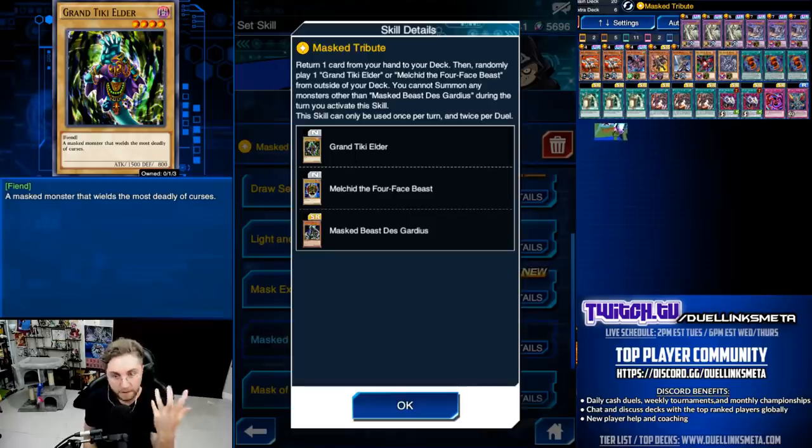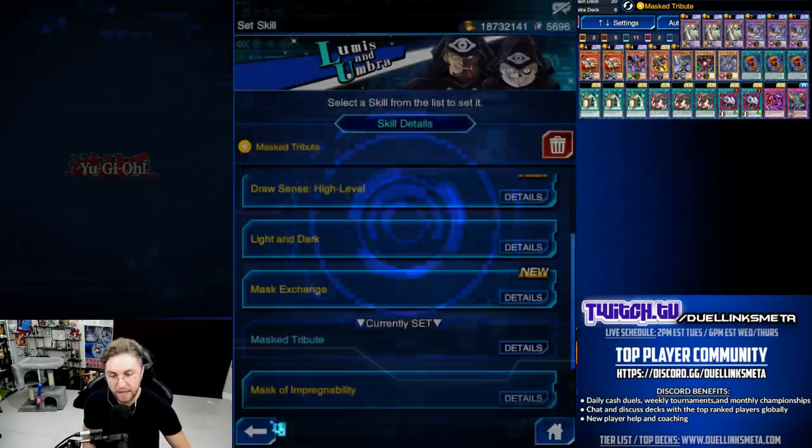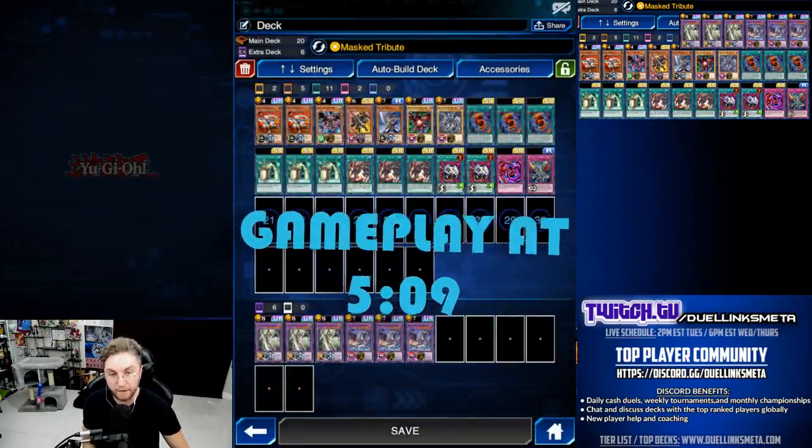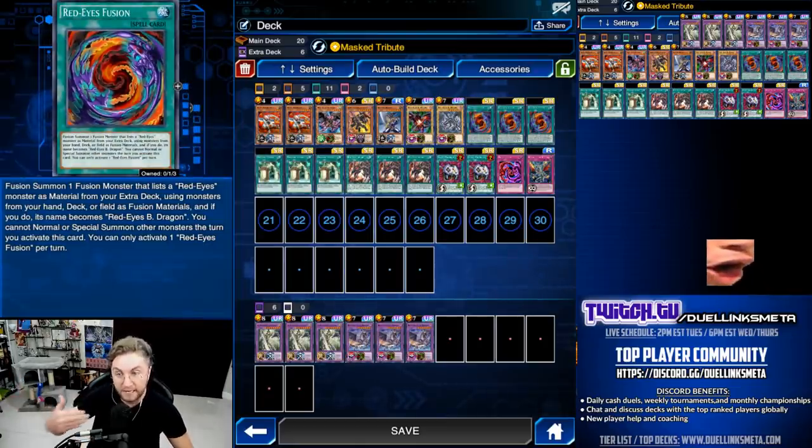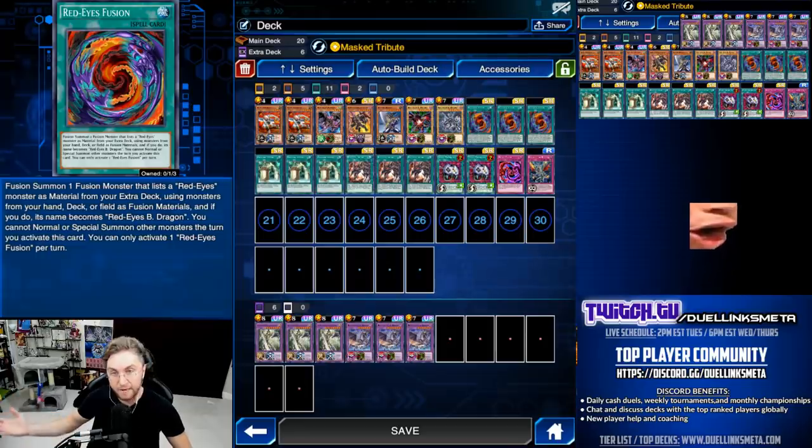Now, why is this so good? With nothing else, it's just an extra 1500 attack body on the field. But if you activate Red Eyes Fusion and then activate Mask Tribute — Red Eyes Fusion says you cannot special summon after using it — well, you're not special summoning the Tiki or the Four-Faced Beast. You're placing it on the field from outside of the deck, and that's bigger than 4K ATK. That was supposed to be the balance for Red Eyes Fusion, that you can't OTK the turn you use it. Now you can.